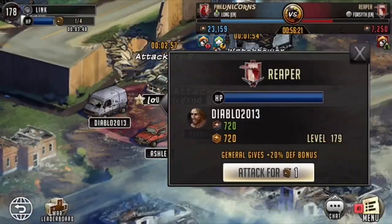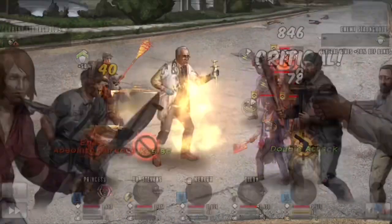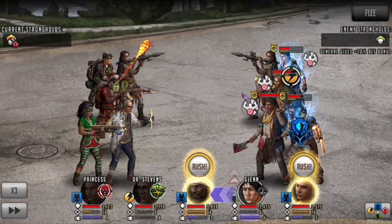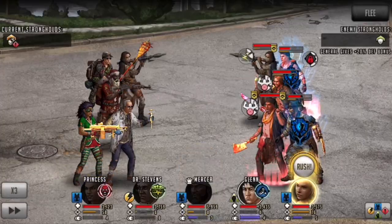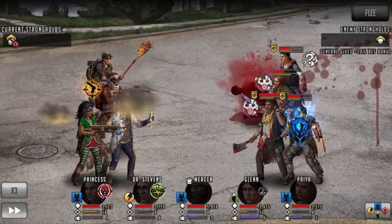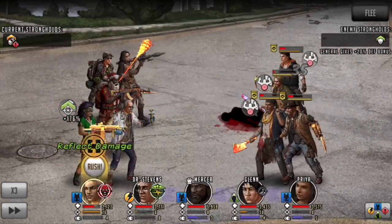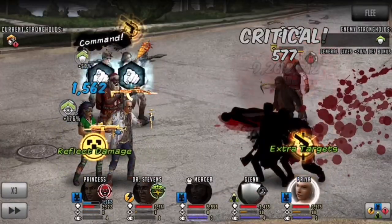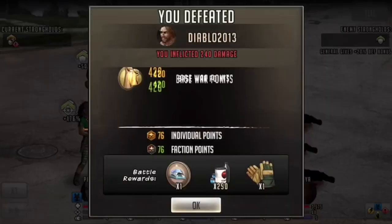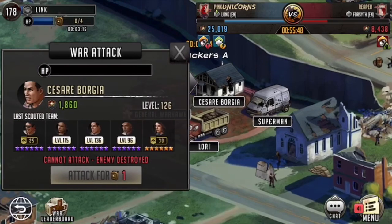I'm really finding bleed teams to be underwhelming on defense, especially with a Relito lead. I just don't find that they can kill S-class toons fast enough anymore, and they're easy to control for the most part, because most Lacerators that exist don't have a lot of control involved. Dayu can at least have a stun on attack weapon and she's an S-class character. When we get to Martinez he has an active confuse, but all the other Lacerating toons I just find underwhelming if you're using them on a defensive team.